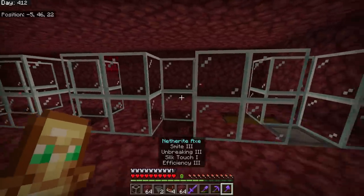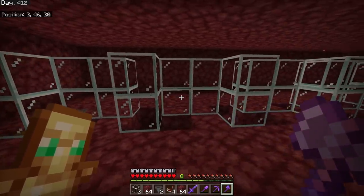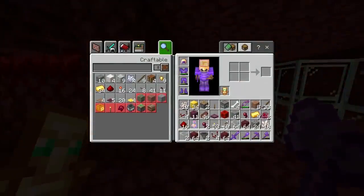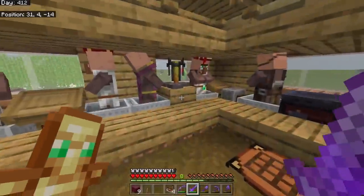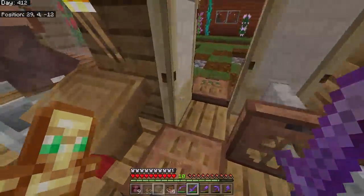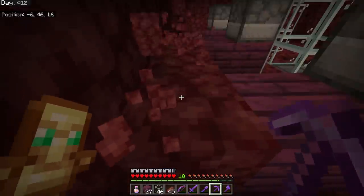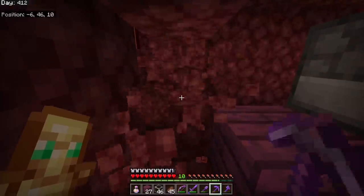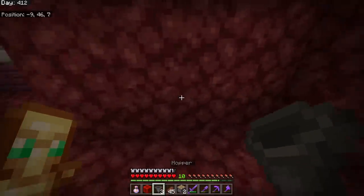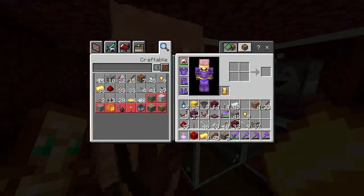I went back to the villagers to buy more redstone dust - the only way I can get it. I needed quite a bit for the wiring. I was mining out the back area when all of a sudden a piglin just turned up - a perfect guinea pig for testing! I managed to get him in there pretty easily, and realized this is actually going to work really well. My main concern was how to get all the piglins in there.